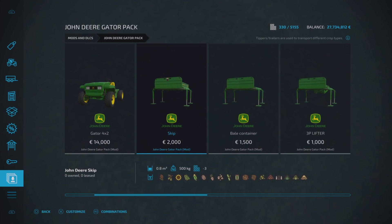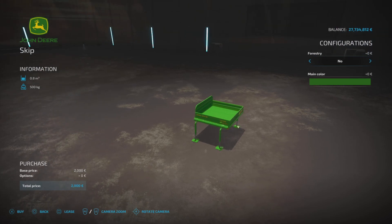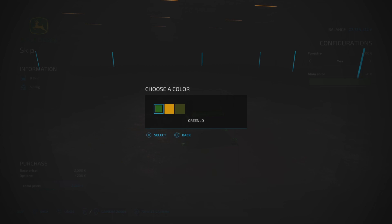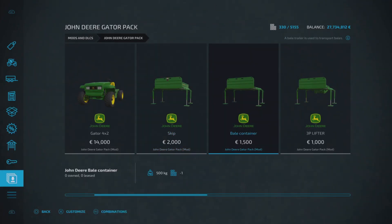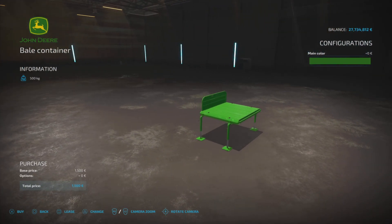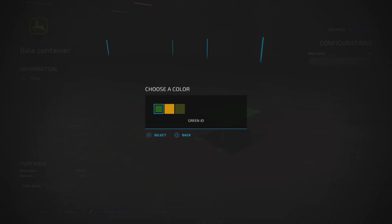Going into the menu, forestry can be set to yes, which adds a cage around the side so you could probably chuck some logs in there. The main color is the same three options. Then we've got the bell container, which is 1500 to buy and one slot on console — it's just a little flatbed for your bales. You could probably get a couple of square ones stacked up, possibly even a couple of round ones on their end.